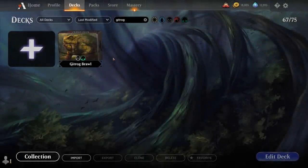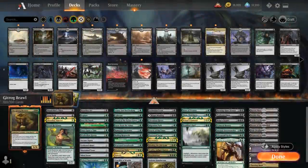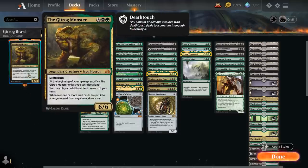Hello and welcome to another Historic Brawl gameplay video. Today we're taking a look at another 100-card brawl deck, and as voted on by my supporters on Patreon, we're taking a look at a black-green Land Matters deck featuring the Gitrog Monster as our commander — a 5-mana 6/6 legendary frog horror with deathtouch. At the beginning of your upkeep, sacrifice the Gitrog Monster unless you sacrifice a land, and you may play an additional land on each of your turns to make up for it, and whenever one or more land cards are put into your graveyard from anywhere, you get to draw a card.